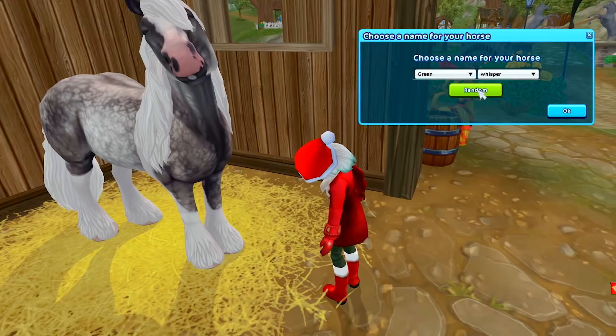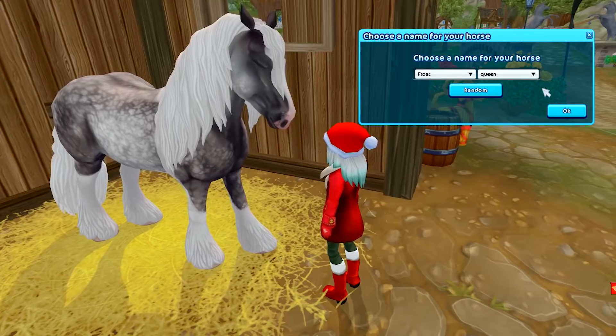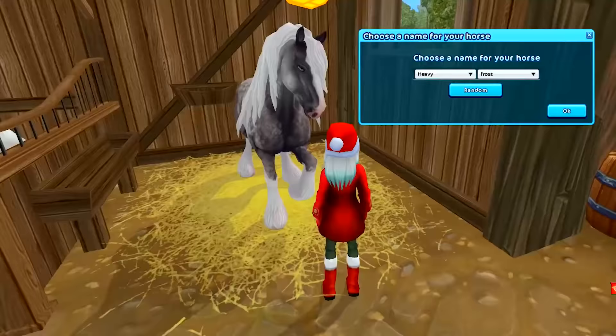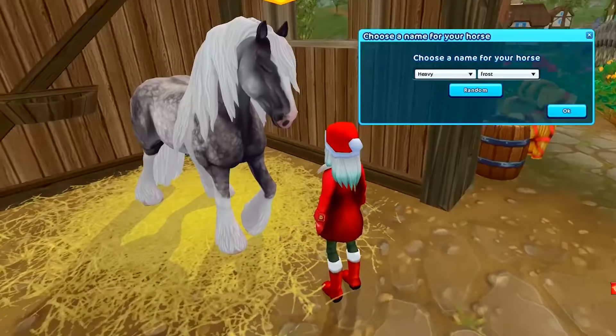Hero Bullet. Amethyst Spider. Green Whisper. Daisy Dew. Dreamstone. Frost Queen — that's a really nice name. It kind of sounds like frosting. Air Bean. Obsidian Song. Morning Galaxy. Heavy Frost — I like that name too. I think we're going to go with Heavy Frost for her.